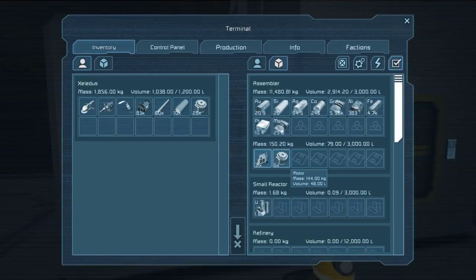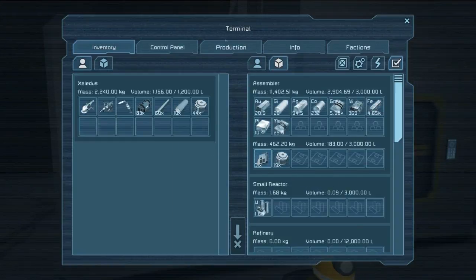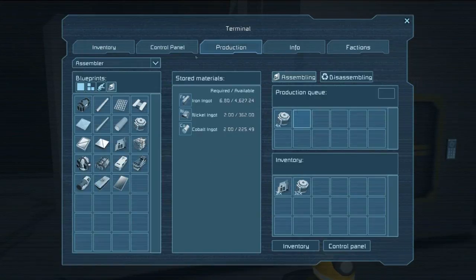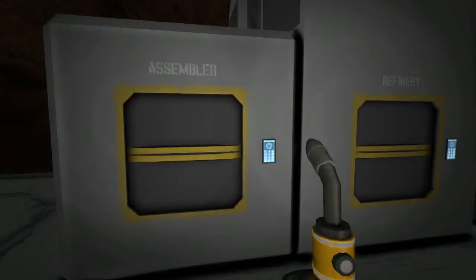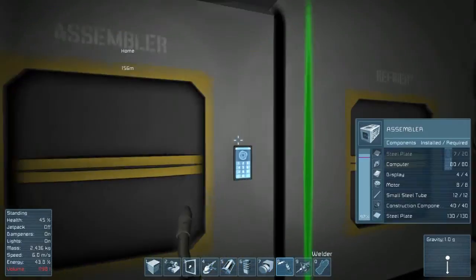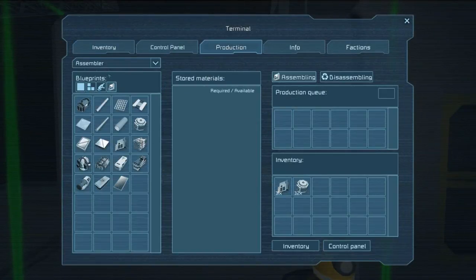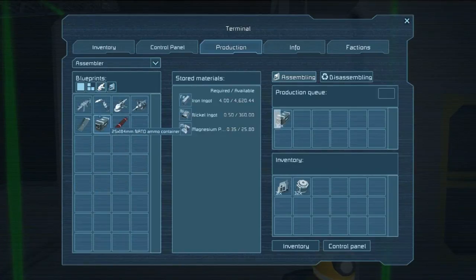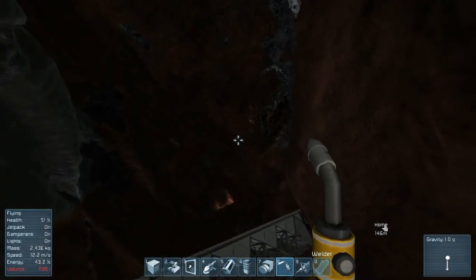Let's get all this stuff piled in. I don't actually need any of those computer components. One other thing — make a whole bunch of ammo, please. We need an absolute ton of this. We already have enough resources for that many, because that's quite a lot.